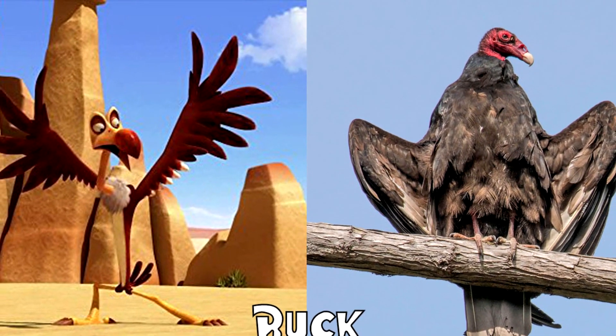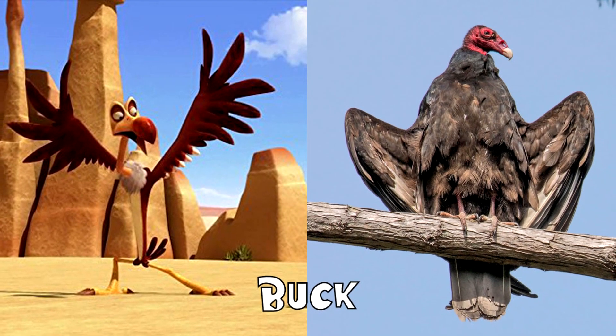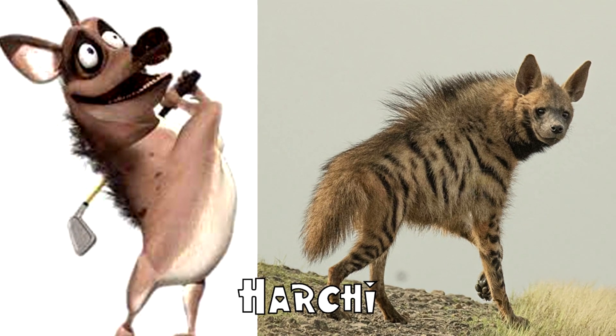Buck has burgundy-colored feathers with a white underbelly and a beak that starts tan and becomes red at the tip. Harchie has brownish-grey fur with a white underbelly and a mohawk-like mane of hair running down from his head to his back.